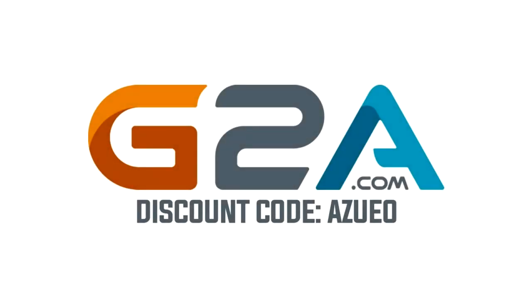For cheap games, check out g2a.com/ochaoticravenger and use discount code A0.